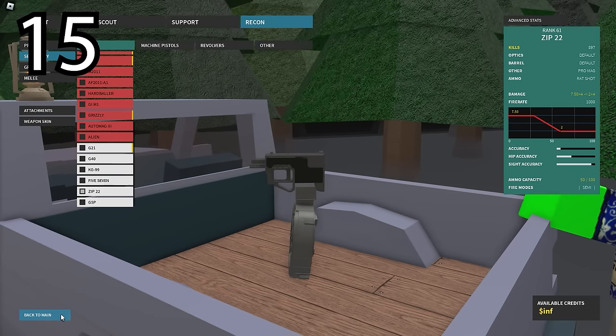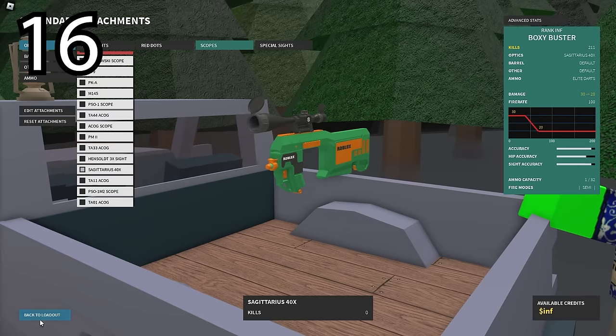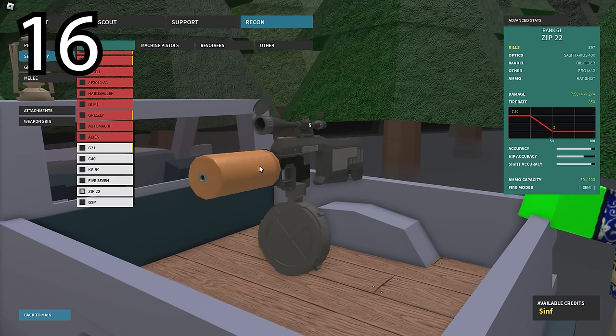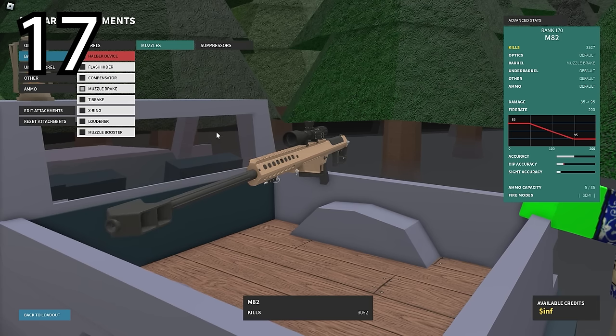The Zip 22 uses the 50 cal version of the oil filter. The Boxer Buster and Zip also use the Sagittarius scope, which is a DMR and Sniper exclusive scope - mostly a Sniper exclusive scope. When you put the muzzle brake on the M107, it gets turned into the M82.